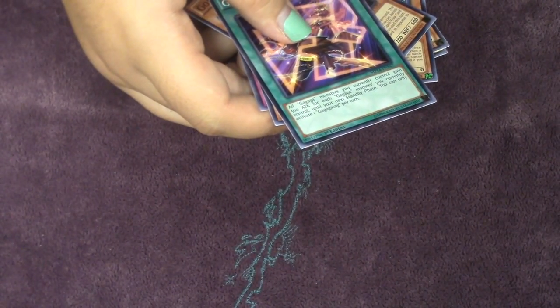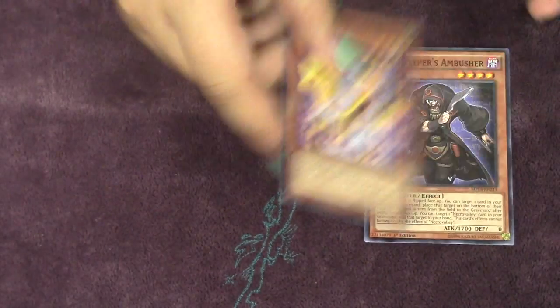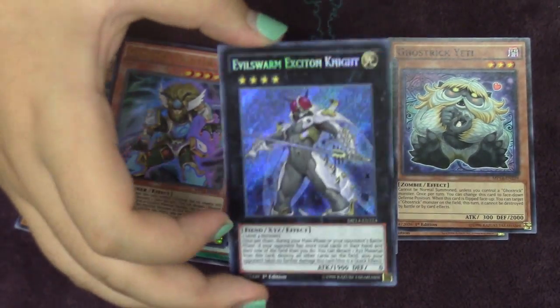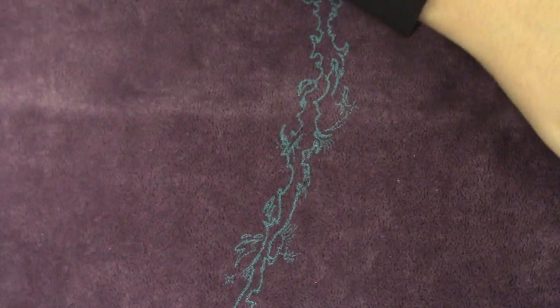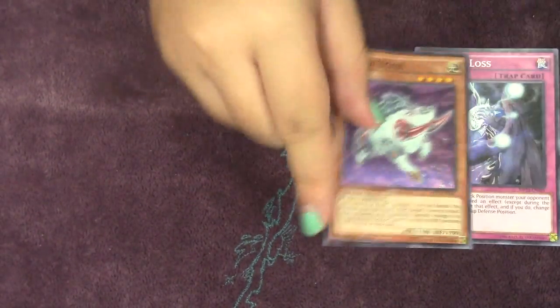To make this faster, at the end of the pack opening I'm going to cut it off and organize the holos so you guys don't have to sit here and wait while I organize the secrets and ultras into two different piles — I'll just organize them at the end. Oh, here's an Exciton Knight! Looks pretty nice. And Obedience Schooled. I'll go ahead and move these to the side and organize them later.